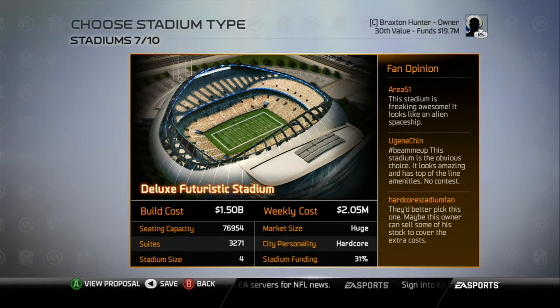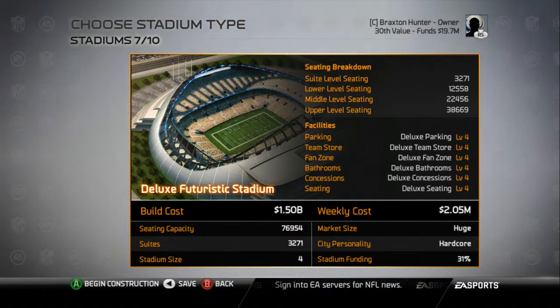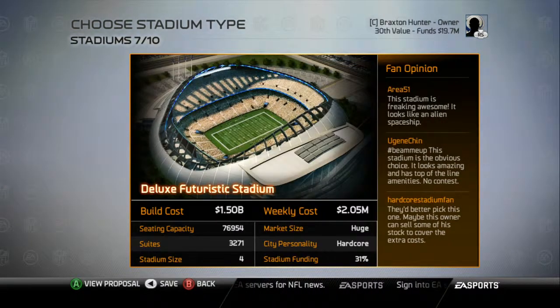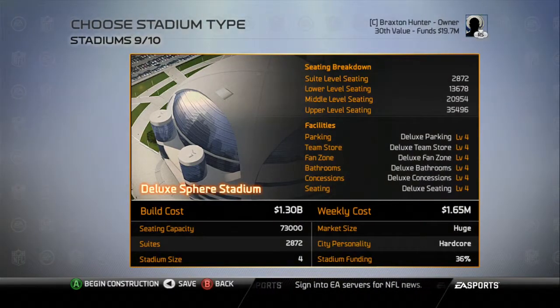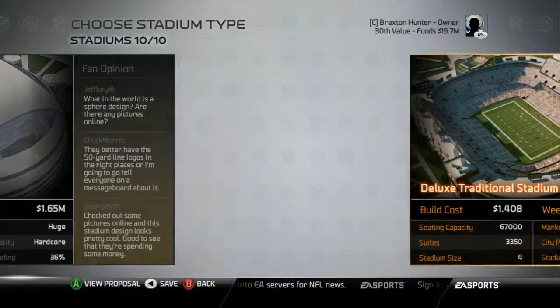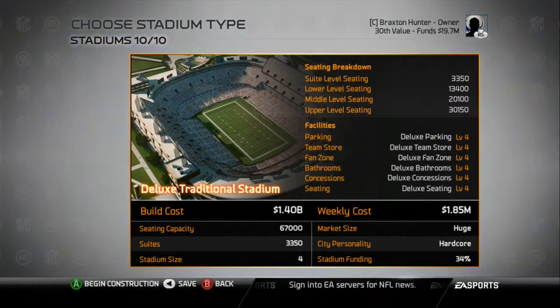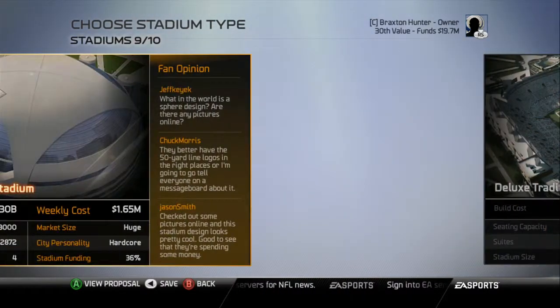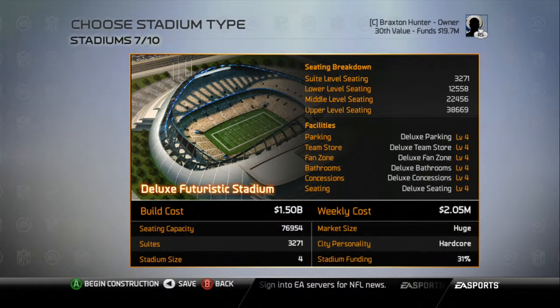What's great is that the city of Mexico City is going to be fronting a lot of the stadium cost — about 31 percent. You guys can pause and look at the seating comparisons: the sphere has more upper level seating than the traditional, and I believe the futuristic actually has more than the sphere. So I think we're going to be going with the futuristic in the long run.